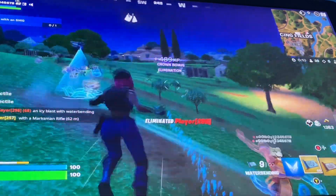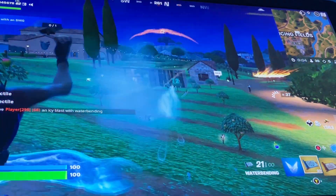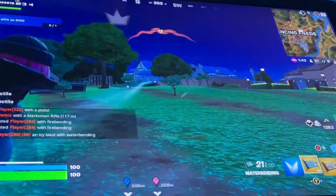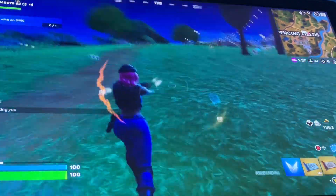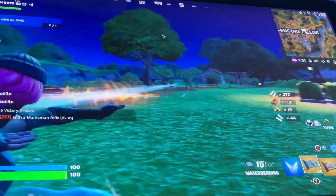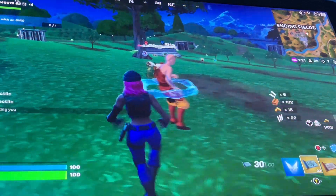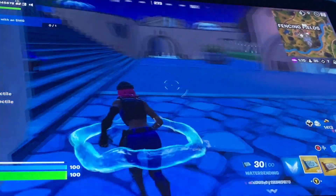Alright guys, so we are at fencing fields looking for more loot, trying to find this earthbending. Kids, one HP. Dead. I have two kills and we have eight kills on board right now. There's more — there's another kid. Be careful, he is a sniper. Dead. Dude, we're cooking up right now, bro. We're cooking them. Man, we still haven't found earthbendings though — this is not good. We need our earthbendings.